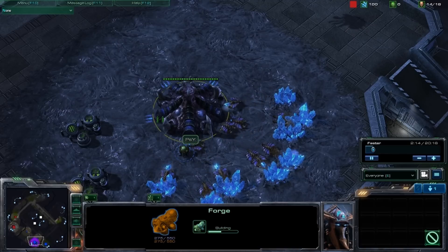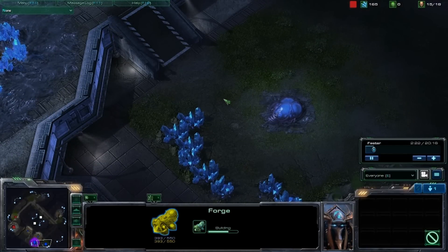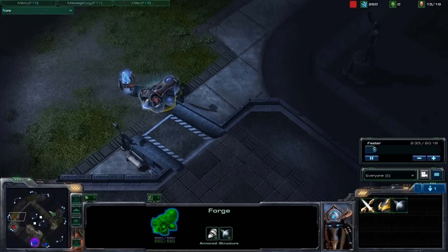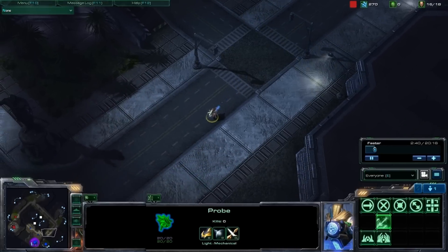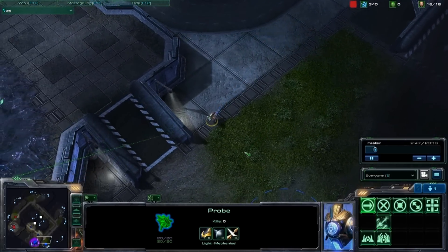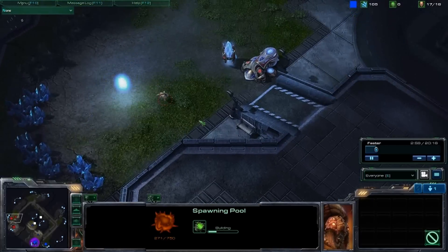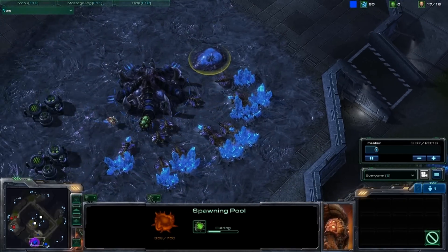I'm going to scout this in a little bit. In my opinion, if a Zerg expands, as Protoss you don't want to forge fast expand, because Zerg can saturate so much faster. So once I find out he's fast expanding, I just go all out on the drones. We'll check the harvester count in a bit. Finally, this probe is coming into my base — he sees my expansion and my spawning pool going down. But he doesn't have a gateway, so he can't really do any harassing.